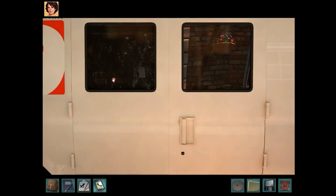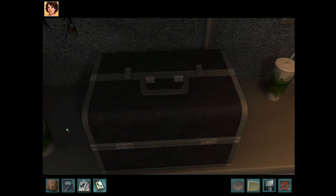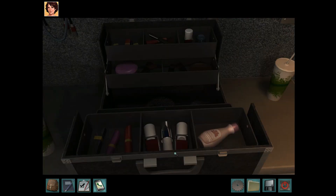The first Easter egg is extremely easy to get. What you do is go into Brenda's van and open and close her makeup kit multiple times. There it is.